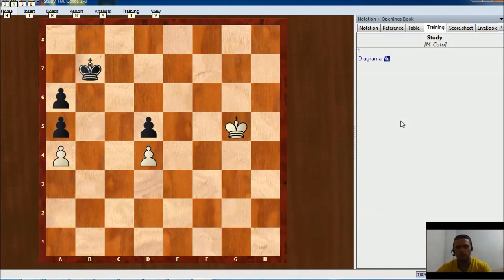In this position black has three pawns while white has only two, but black has two doubled pawns on the A-file, so the extra pawn doesn't really mean anything for black. On the other side, white has a very active king and it's going to threaten black's pawns very soon. So let's see how white can win the endgame.